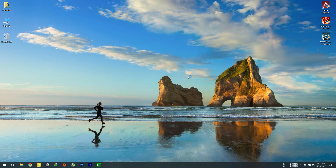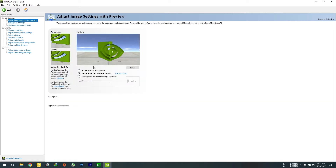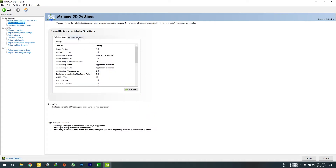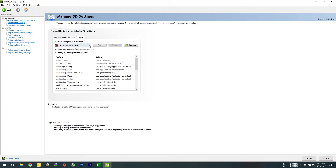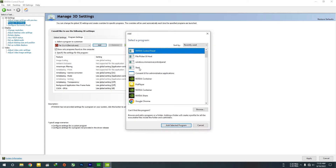Let's go to the Nvidia control panel — sorry AMD guys, I don't have an AMD card. Go to adjust image settings with preview, click on the second option, and then go to program settings. You can do this for global settings, but I prefer this way. Search for your Far Cry 6, or just add and browse.